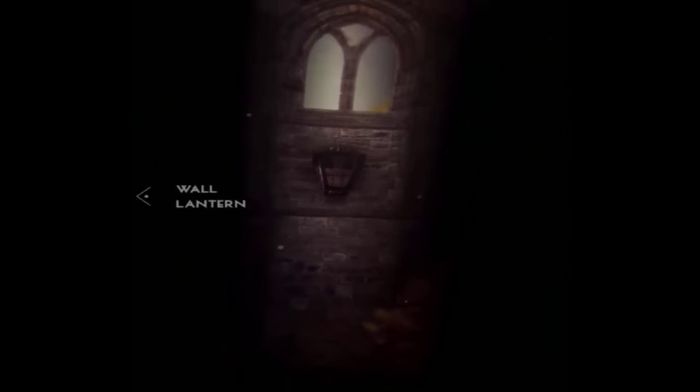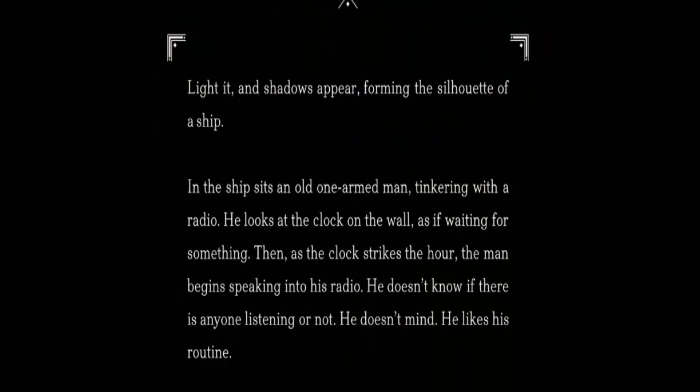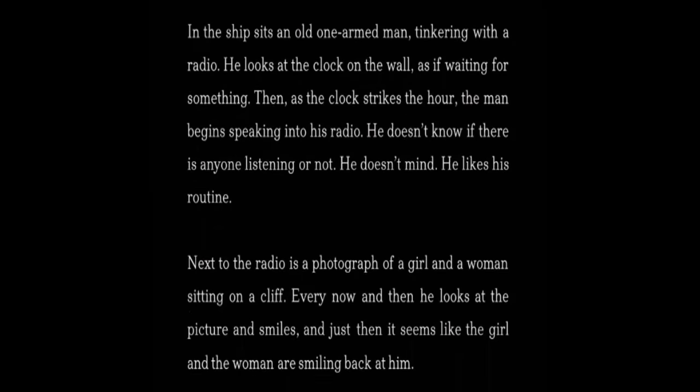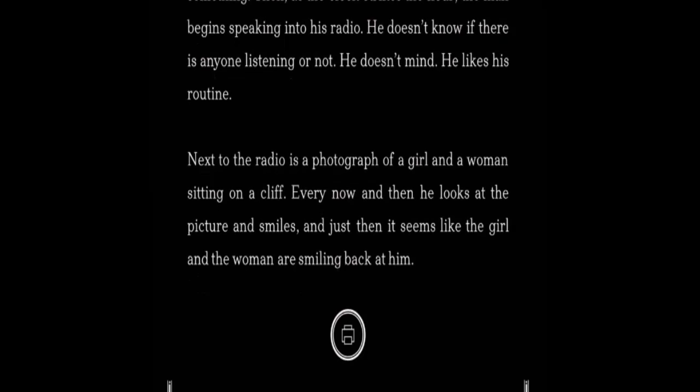Anyways, if we go this way, now we can go up the broken wall. And over here there is a wall lantern — let's look at that. Light it and a shadow appears forming the silhouette of a ship, and the ship holds a one-armed man tinkering with the radio. He looks at the clock wall as if waiting for something. Then as the clock strikes the hour, the man begins speaking into the radio — he doesn't know if there's anyone listening or not; he doesn't mind, he likes his routine. Next to the radio is a photograph of a girl and a woman sitting on a cliff. Every now and then he looks at the picture and smiles, and just then it seems like the girl and the woman are smiling back at him.